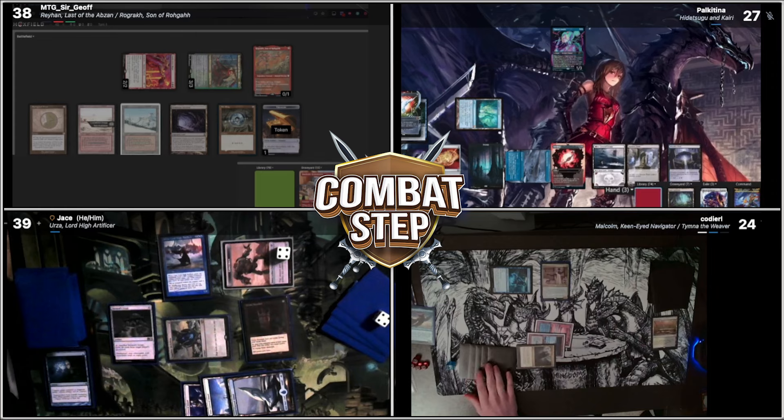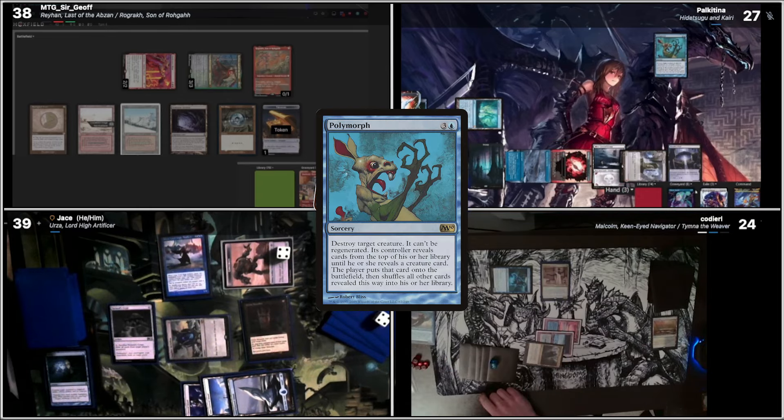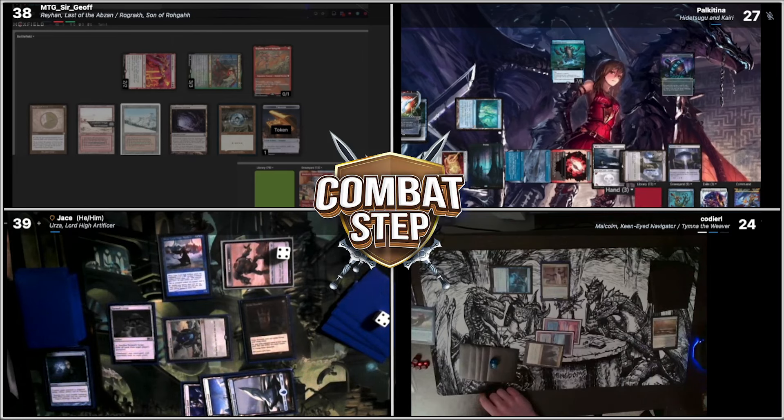Tap my top. Draw a card. It's on top. Then two, three, four. Polymorph Thassa's Oracle — it goes destroyed. Rigored. Oh. That makes things easier.